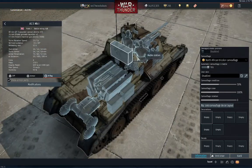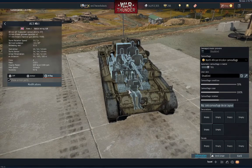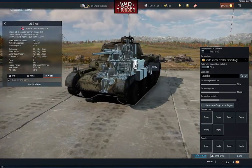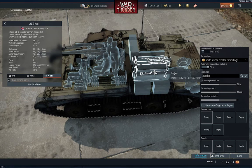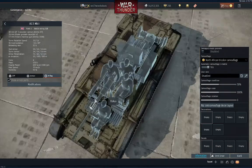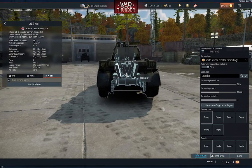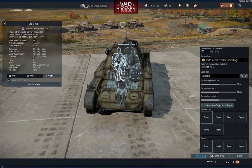Looking at crew survivability: you've got three crew in the turret, so a shot to your turret could knock out all three at once and you're dead. The driver is up front, and there's a lot of ammo storage — but it'll be pointless taking too much because your tank won't live long enough to use it all. At the back you've got one hell of an engine, fuel tank, radiator, radio station, and transmission. From the front, if you get penned, you knock out your driver and you're dead in the water.